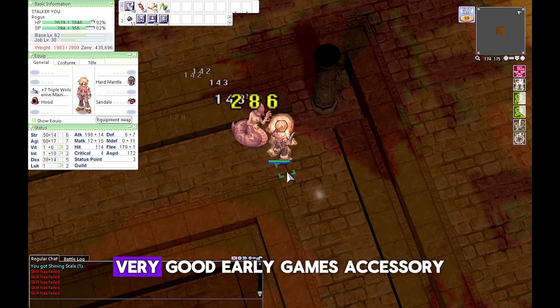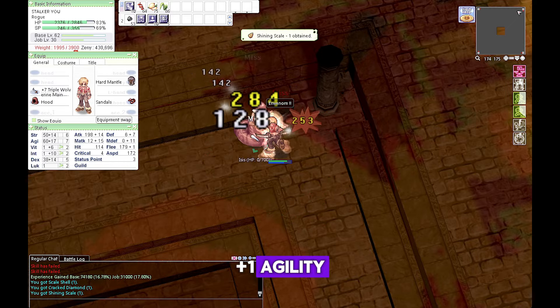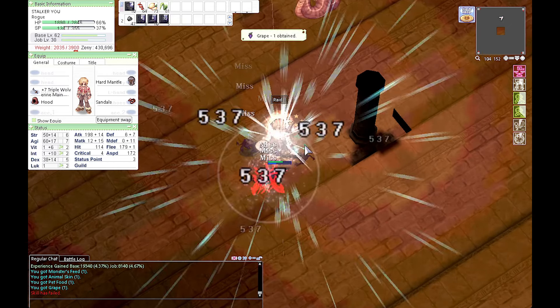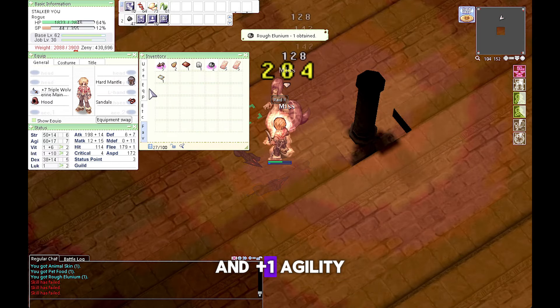Matyr drop is a very good early game accessory. Matyr Leash gives +1 Agility which will help a bit on flee and attack speed increase. Also the Matyr card gives another extra 10 HP and +1 Agility.